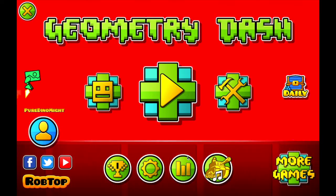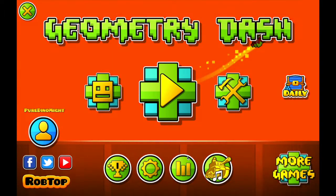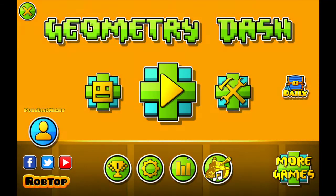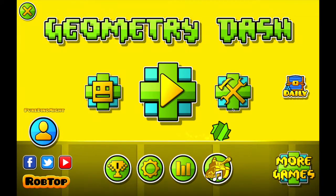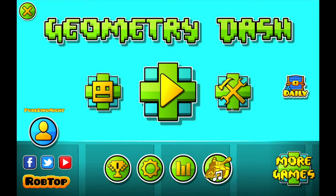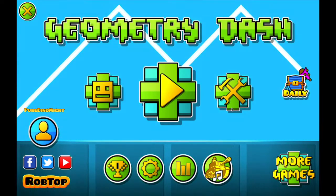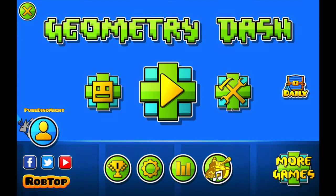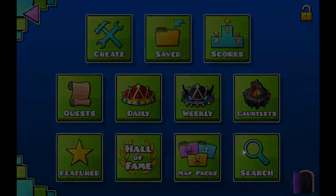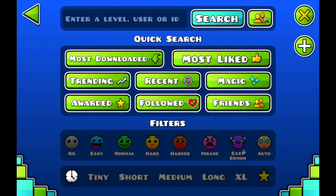This will revolve around you guys. So I have decided to do an icon set reviewing showcase thing. Basically, you can request any icon set you would like — one of yours, one you made if it's not your main one, one of your friends, any one of them — as well as an easy or medium demon that I will use your icons to beat. And I will rate them and explain my rating, and I'll just review them. I think it'll be pretty fun.